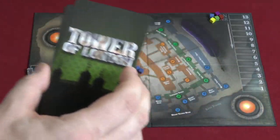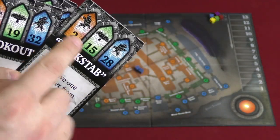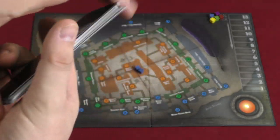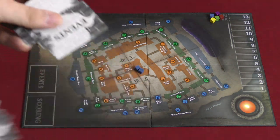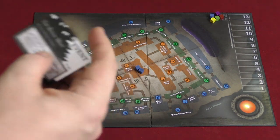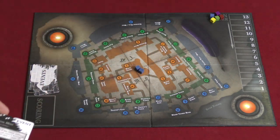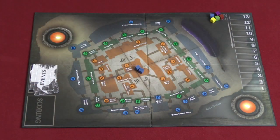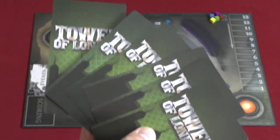Each player has a deck of cards, and these cards are the same for each player. Each card has three buildings on it — one from each color — plus a special ability. Players shuffle these cards. There's also a pile of event cards; you take three of them, one for each round. At the beginning of each round you reveal the event — for example, if you control Byword Tower (building 36) at the end of this round, you earn a Raven. Each player shuffles their deck and draws six cards to use for each round.